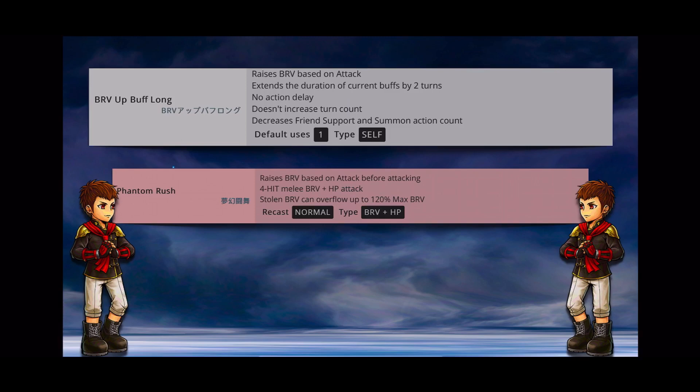Skill 3 at crystal level 65 is Brave Up Buff Long, which raises his brave based on attack and extends the duration of current buffs by 2 turns — effectively 1 since the use counts as a turn. Just like all crystal level 65 skills, it has no action delay and does not increase the turn count outside of summon and friend support actions. Overall, 8's base skills and EX are interesting — I really like what he brings to the table — but his crystal level 55 and 60 skills are where he really turns up the heat.